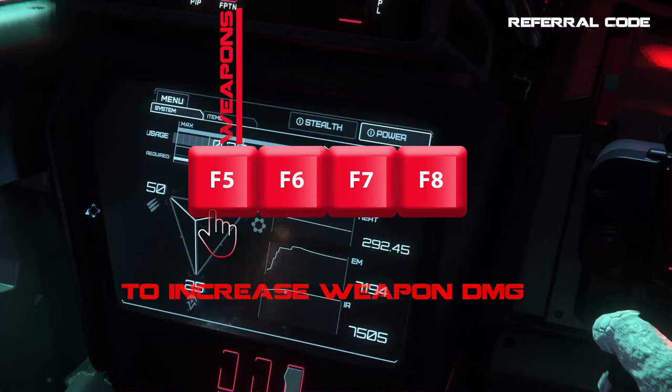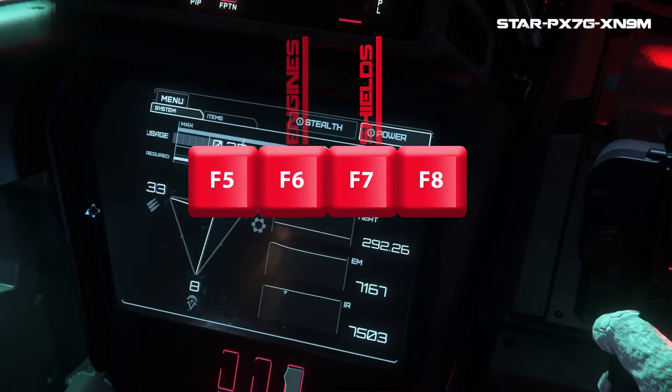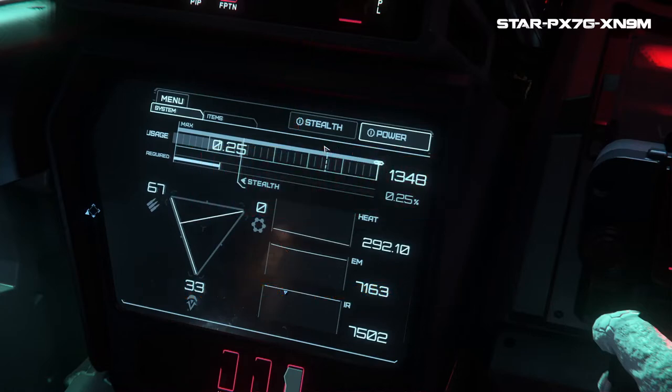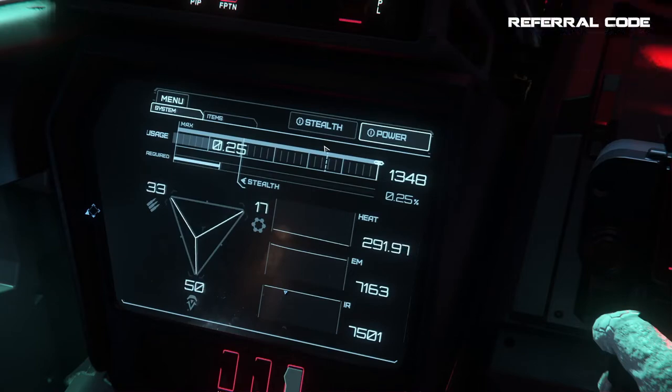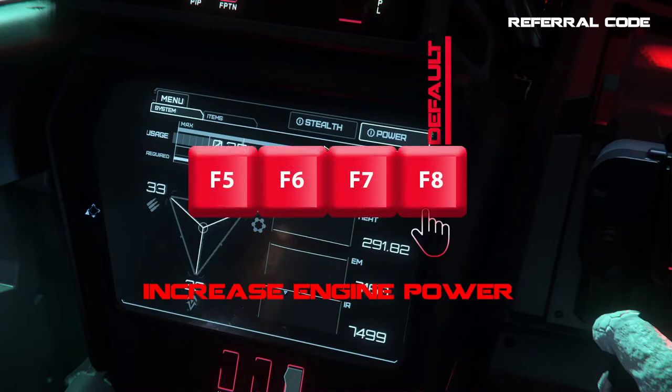If your shields are taking a beating, start flying away, boost your speed, and hit F7 to reinforce your shields so they regen faster. If you need to leave the fight and go faster, hit F6 so your engines get a boost. Each time you hit one of these keys you'll see the little graph shift toward the increased power component so you can visually check what's getting more power. If you ever want to reset everything equally, just hit F8 and it goes back to center by default. Getting used to using these during combat can be a game changer.